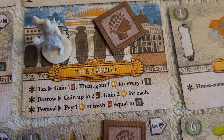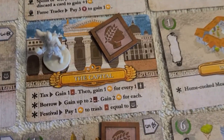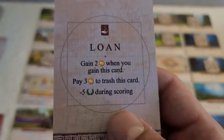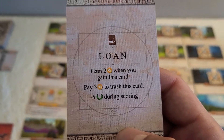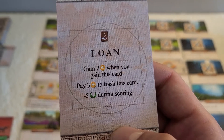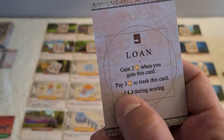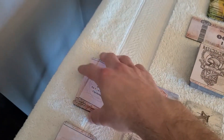You can also borrow: you can take up to two loan cards into your hand and gain two gold for each that you take. But the only way to get rid of loans is to pay them off — you get two gold when you take a loan but you have to pay three gold to trash the card and remove it from your deck. I think I'm going to change that to minus four during scoring, so they're pretty penalizing at the end of the game.